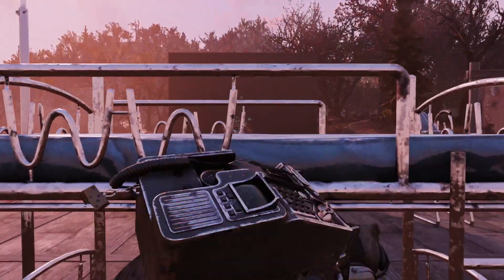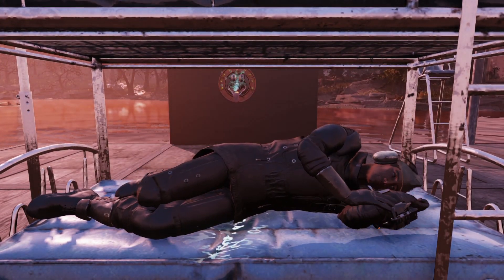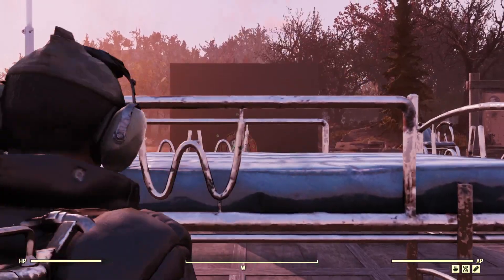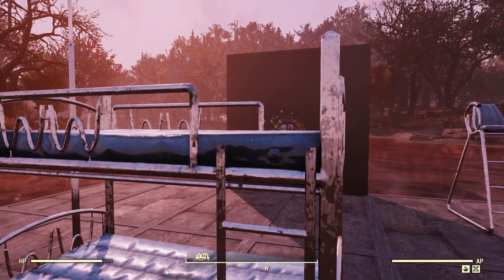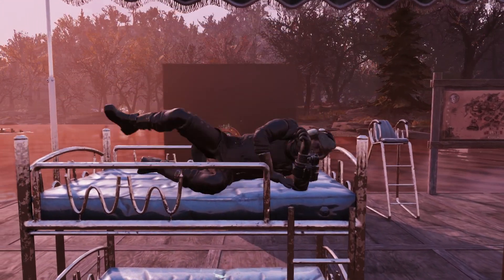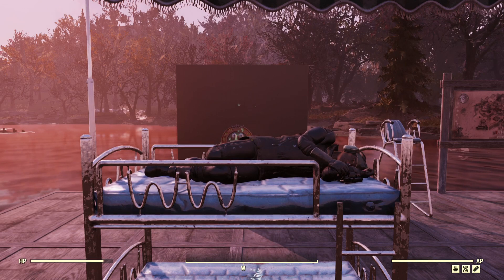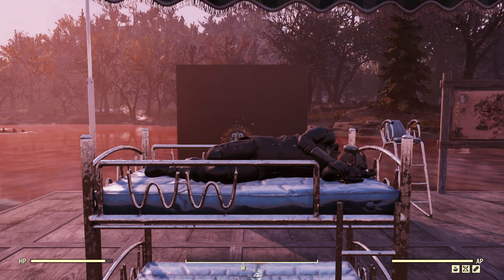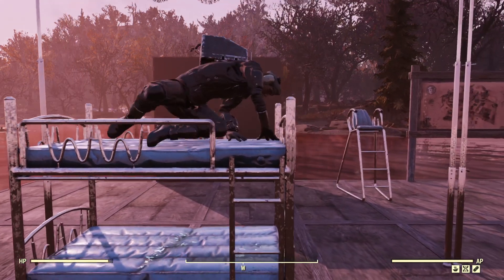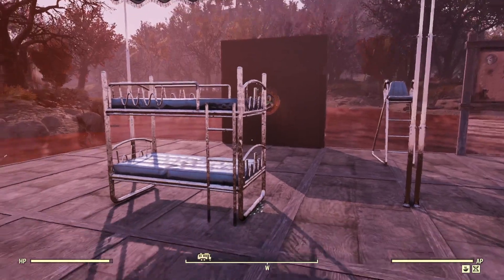Now the bed — pretty much standard, but it's basically a water bed. It shows in the photo that you can sleep in either one of these. This makes the bed really interesting for multi-person camps where you're trying to save a little space — the ability to have two players stop by and go to sleep at the same time, or if you have an ally in your camp who constantly takes your bed.